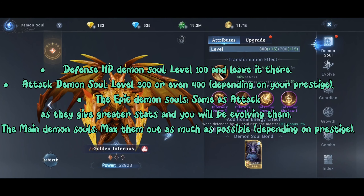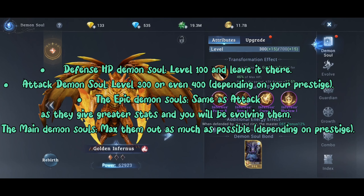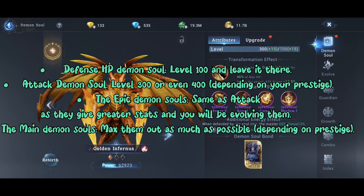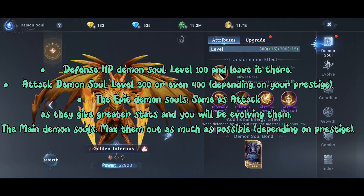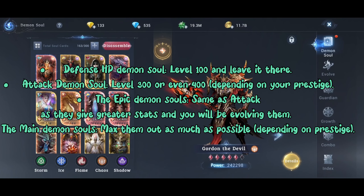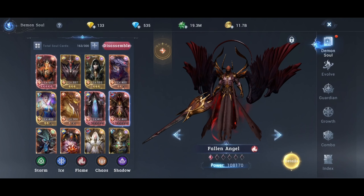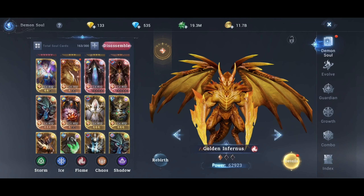In summary: defense and HP Demon's Souls, level to 100 if you need to put them in your guard or defense. Attack-boost Demon's Souls, level up to 300 or 400 depending on your prestige. Epic Demon's Souls, same as attack Demon's Souls — evolve to 300 or 400 because they give much more stats as a boost. The main Demon's Souls you always try to max out.